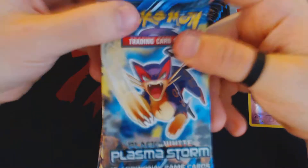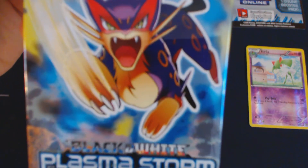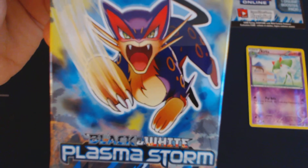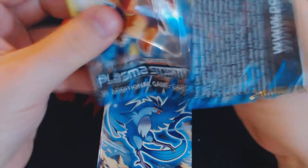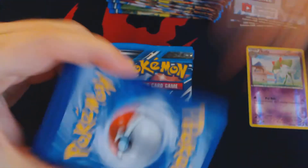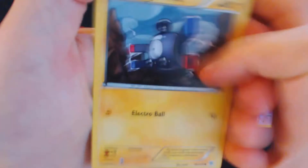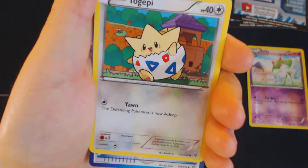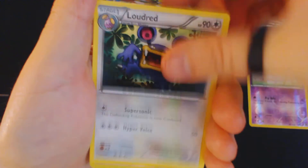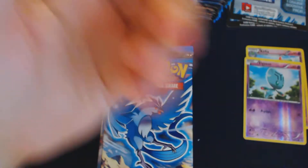Let's move on to our second Booster Pack. These Trading Card Game Online Code Cards have changed for the Plasma Storm set. It used to be that you could open any set online with the Code Cards — now they're going to be set-specific, starting with the Plasma Storm set. We start this pack off with Magnemite, Turtwig, Doduo, Carvana, Togepi, Colrest Machine, Loudred, Tagedic, Reverse Holo Elgem, and Plasma Garbodor.